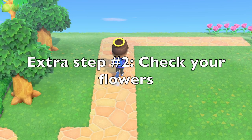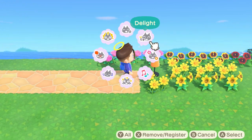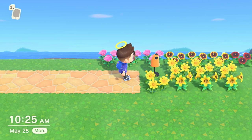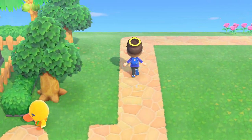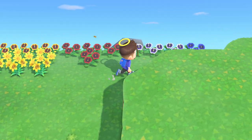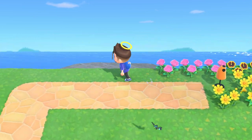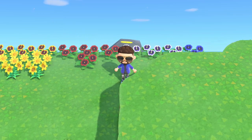Extra step number two: make sure your flower areas are surrounded by mannequins. I had a rock spawn near a mannequin because of this, and it made me wait a whole other day. Flowers may look pretty, but they can fiercely interrupt your rock spawning. Flowers act like non-diggable paths — a rock cannot spawn on top of a flower, but a rock may spawn next to one. So be sure to spread your mannequins generously around your flowers.